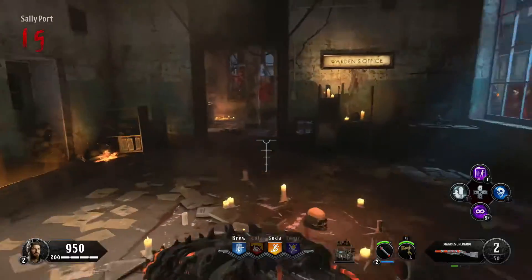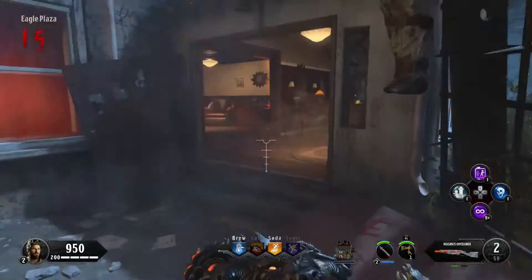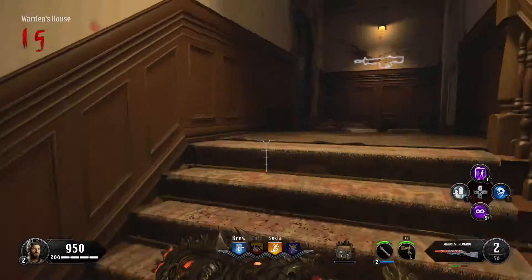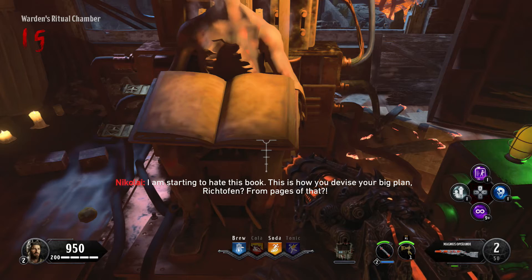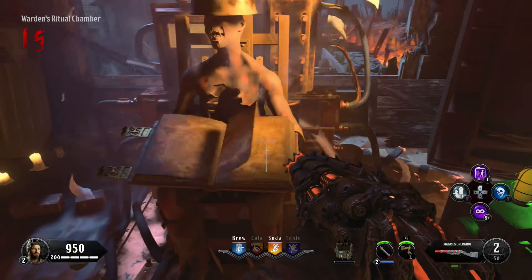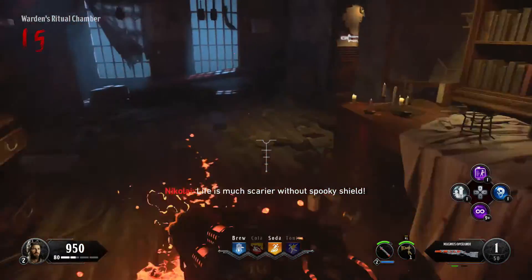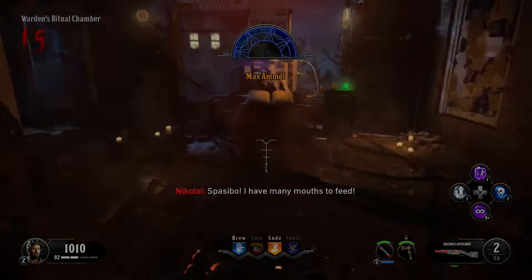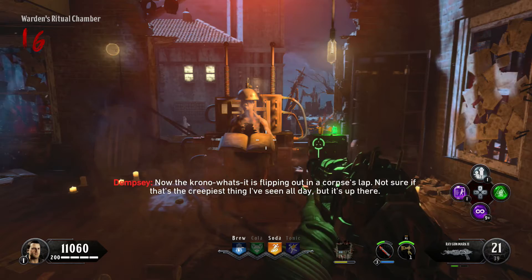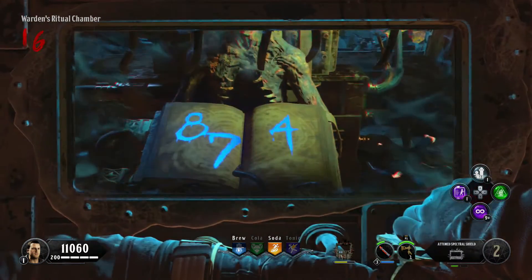Once you've picked up the book, come to the warden's house in the new area and place it on the lap of the lovely skeleton. Once the talking stops, press Square on the book — it shows three numbers. This spawns the next Easter egg step: five challenges to complete. Wait for the book to go rogue then press Square or X to stop it on a certain page.